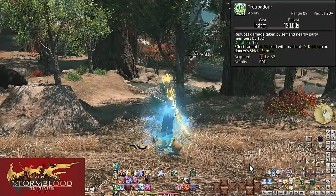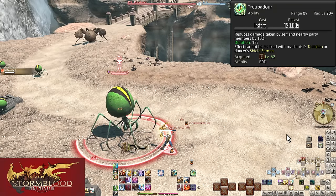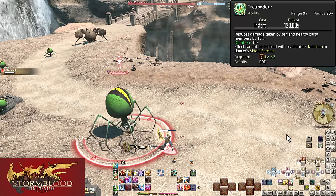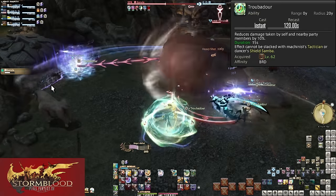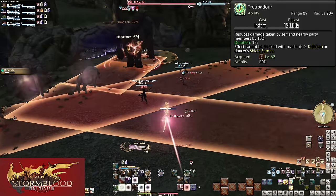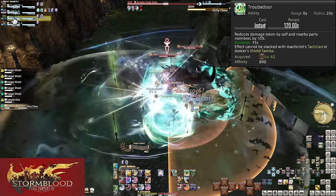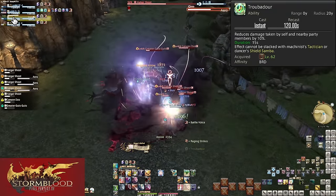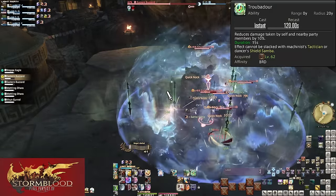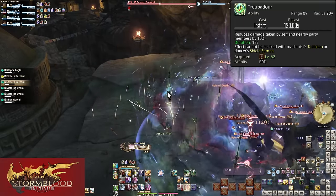Level 62: Troubadour. 120-second cooldown with a 20-yalm radius. This reduces damage taken by yourself and all nearby allies by 10% for 15 seconds. This is much less situational than Warden's Paean — anytime there is incoming damage, this is a good skill to pop. Party-wide damage is common from even basic dungeon bosses now. Is the boss about to deal damage to everyone? Troubadour to reduce how much you all take. Alternatively, help just the tank during big pulls — they're taking a lot of damage with 6, 7, 8 or more enemies on them. Pop Troubadour to reduce it and make the healer's job easier. One extra cooldown is always a nice thing to have, especially if you see the tank has run out of their own cooldowns.